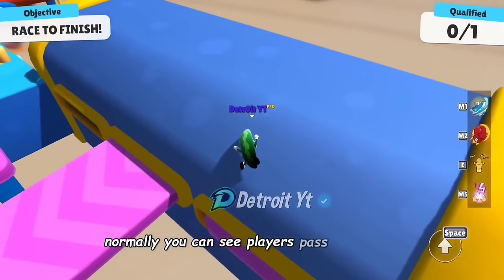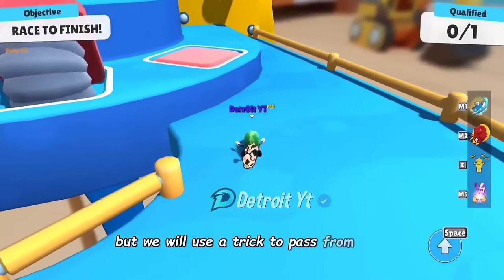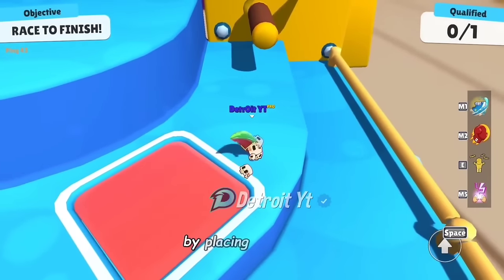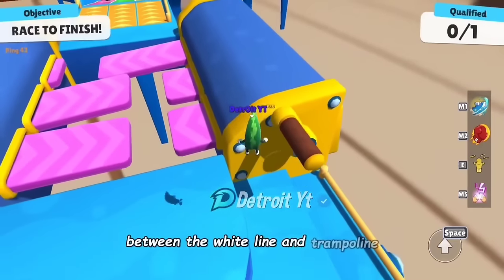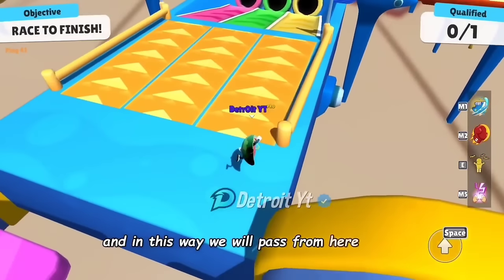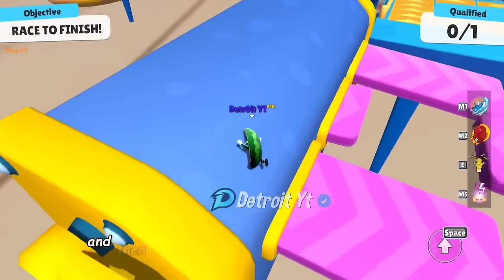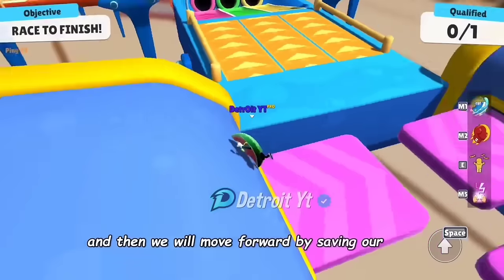Normally players pass from here, but we will use a trick to pass by placing our player between the white line and the trampoline. The trampoline will throw our player to the right side, and in this way we will pass easily. Now from the left side, the trampoline will throw us similarly and we will move forward, saving time.